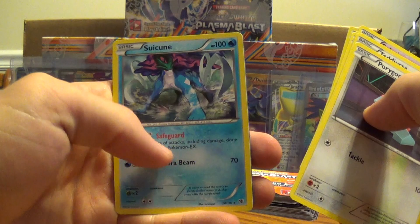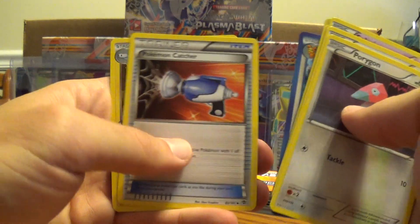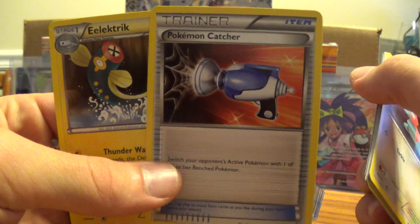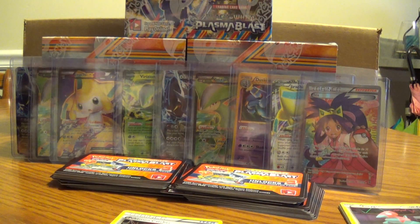That's the sixth Suicune — that thing's got to be printed a little more than normal. We have a Pokemon Catcher. Not too bad for a first pack.